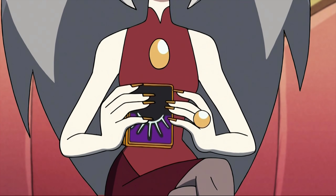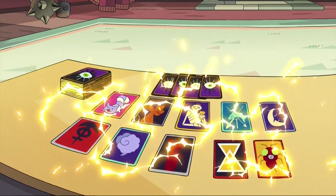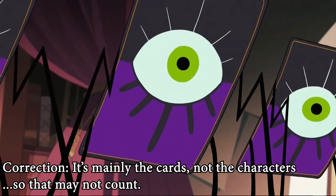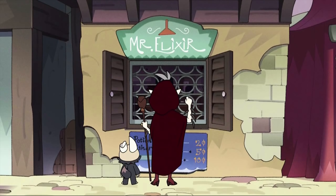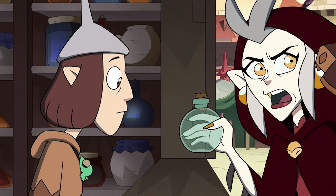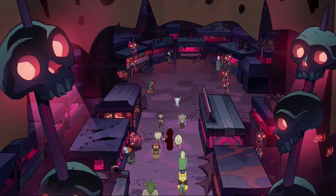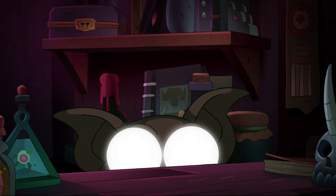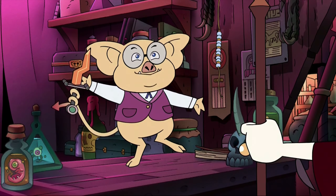The episode begins with Eda having a card game battle called Hexus Holden with her staff, Owlbert. The game is mighty similar to Yu-Gi-Oh, with cards and characters literally coming to life and inflicting lifelike damage. During the game, Eda's curse becomes an issue again and she heads out to purchase more elixir since her stash was empty. Once they make it to her usual stand, she has to meet another person at a night market named Grimhammer III, also known as Tibbles — someone I find awfully mysterious, and I have a gut feeling we'll see him again soon.